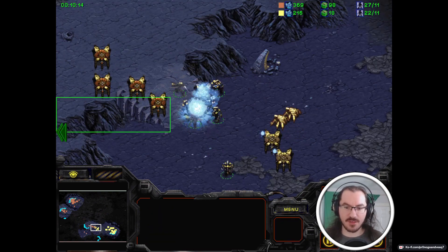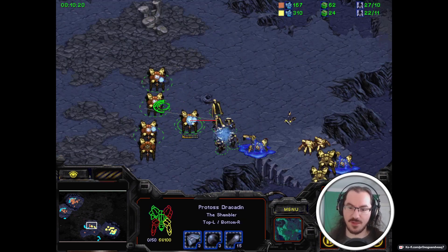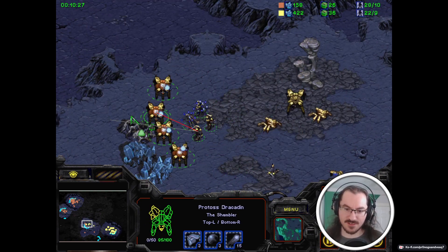We got the Vagrants, we got Dracodins, a little bit of gas still left in the can - he can morph or train one more. Just confirming no expansions here for the Shambler, making sure there's nothing untoward happening. He's opted for a ramp but it's not terrible. The melee units can definitely gut up that ramp relatively easily.